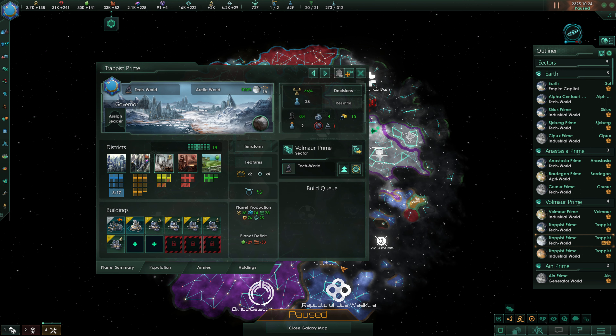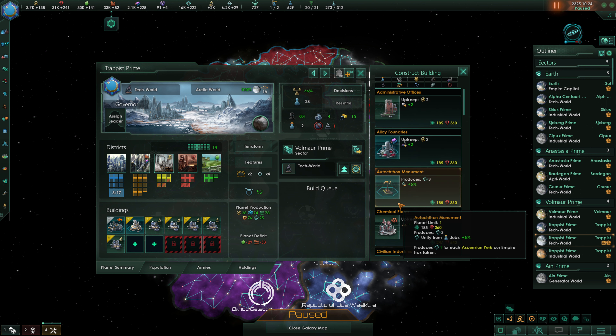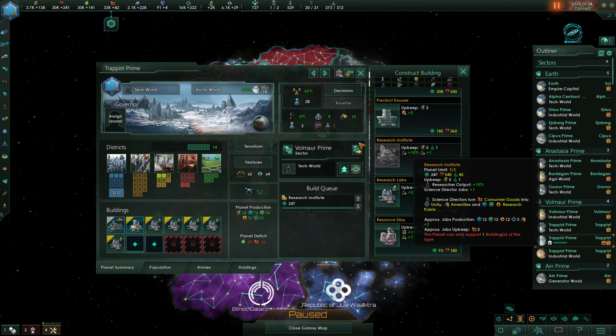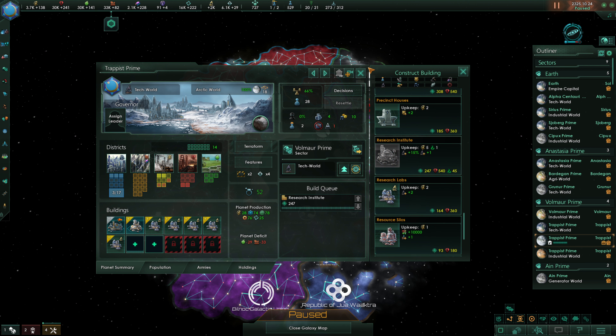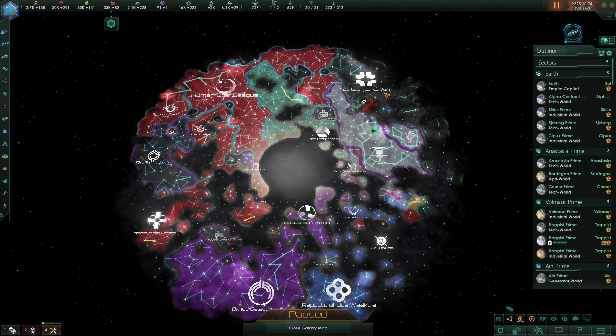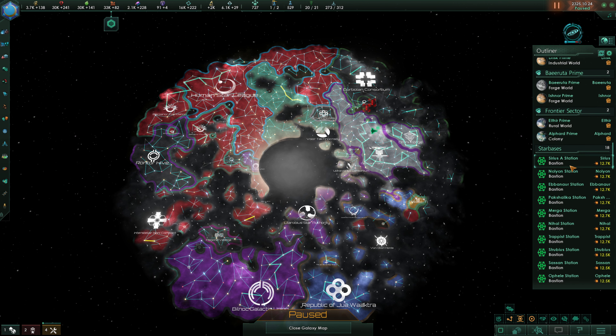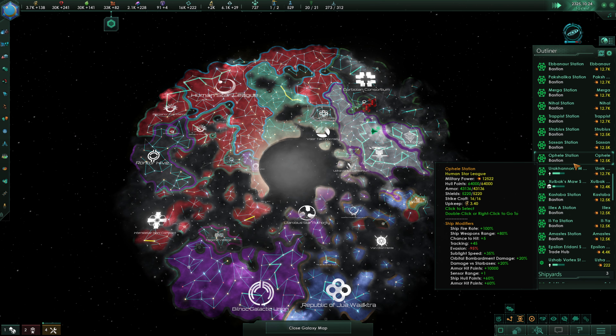On Trappist Prime, of course, we are going to be needing a job. Can we get in a research institute? Yes, we can. How are we doing on our exotic gases? Fine. So that's great. What else do we need on our worlds here? Absolutely nothing. Cool.